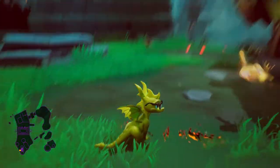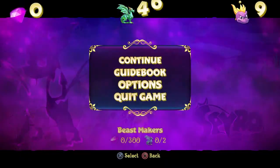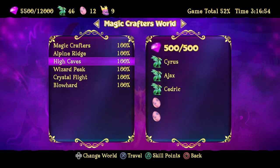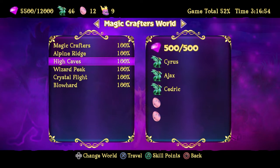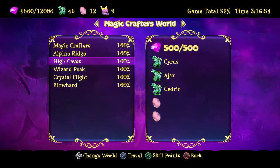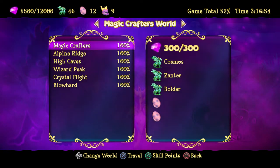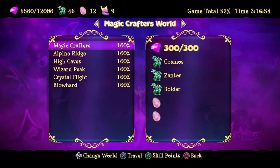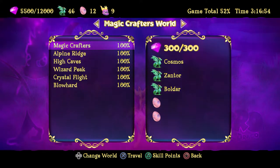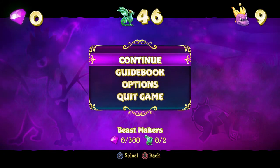He's about to rock the Beastmakers' world. That's where we are — we just finished Magic Crafters, and for all of you out there, I went back and finished High Caves. Little did we know, there was no key. There's a chest and if you watch the episode you'll know, but there's a chest that we apparently just didn't smash. It has a giant keyhole, which means we thought there was a key in the level somewhere to find and unlock it to find the last 25 gems. Turns out you just smash it, you just run into it.